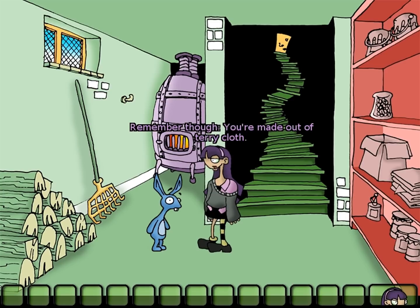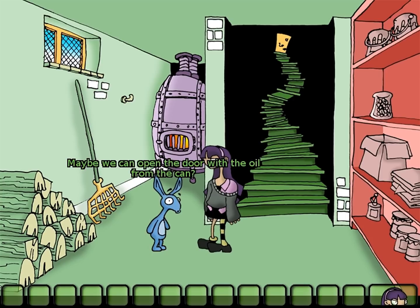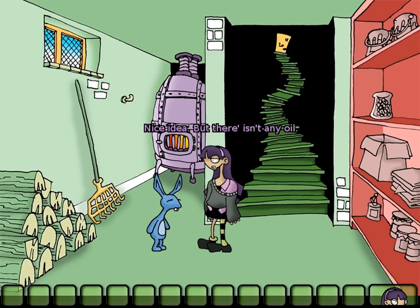Remember, though, you're made out of tarry cloth. You could catch fire from the stench alone! That is some terrible marmalade! Maybe we can open the door with the oil from the can! Nice idea. But there isn't any oil. So that's not gonna work. What about the useless cloth? Maybe we can use these towels? What for? A sauna club? We're not gonna be joining one of them any time soon.